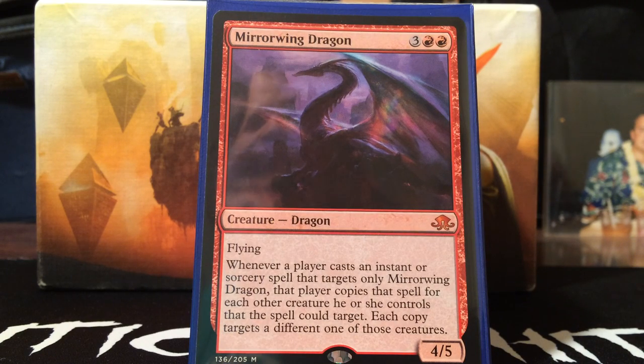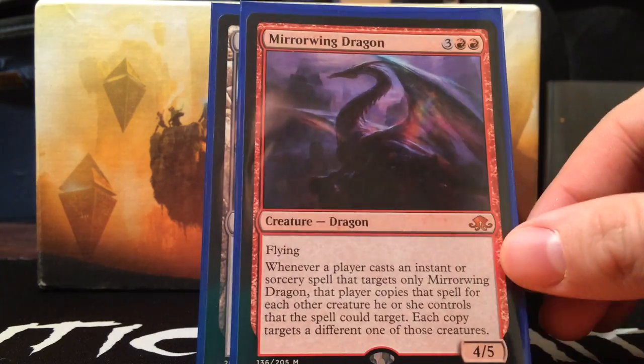Next we have Zada 2.0, which is Mirror Wing Dragon — basically Zada as a dragon in a 4/5 flying form. The only difference is that whenever an opponent targets Mirror Wing Dragon, the opponent has to copy that spell and target all of their own creatures with it. So if somebody Doom Blades this, they have to Doom Blade their own creatures. It's almost like wrapping their board just to kill Mirror Wing Dragon. I love that — it seems really good.